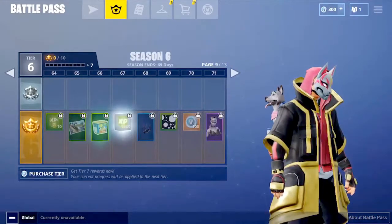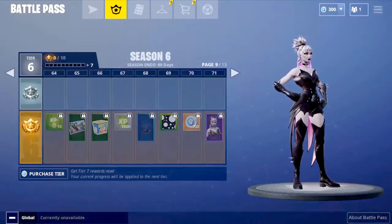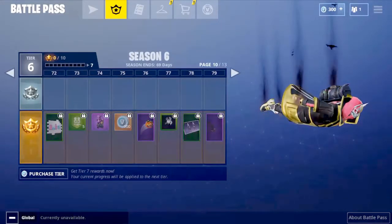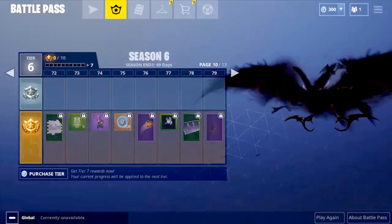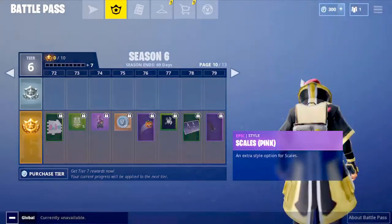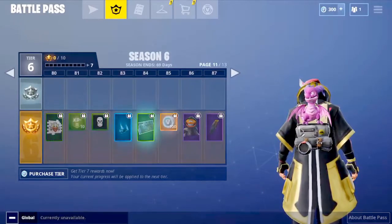At tier 71 you get the Dusk skin — it's a vampire and it looks pretty badass. Those wings really suit her. You also get a Bats contrail which definitely suits the vampire skin, and an epic glider called Swarm. There's also a Fancy Tomato toy and Speckles — a dragon pet, which is pretty nice.